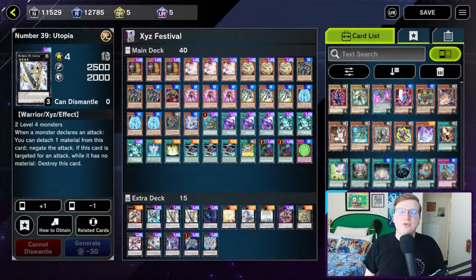Hey everybody, Joseph Rothschild here, aka MBT, back with another episode of SMD — the quick and dirty way for filthy netdeckers to no-skill their way up the master duel ladder. Let's look at Utopia.